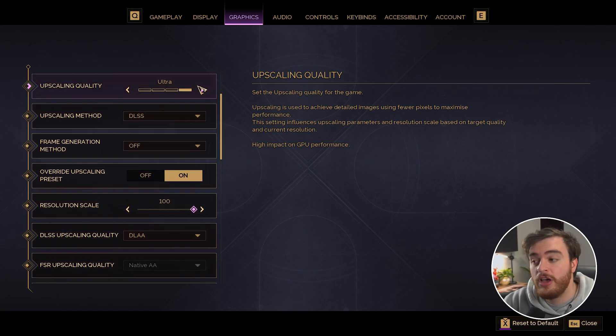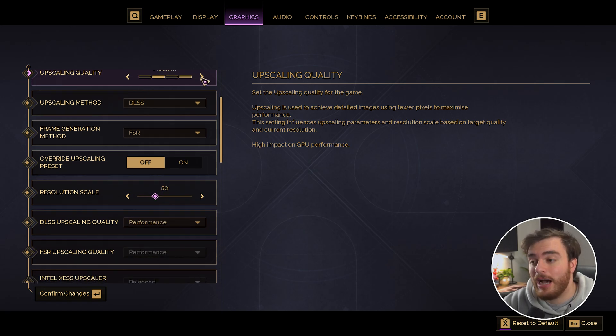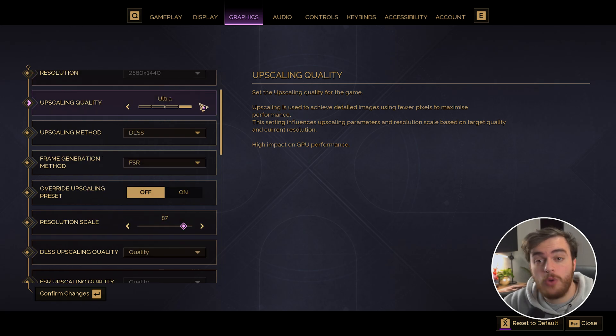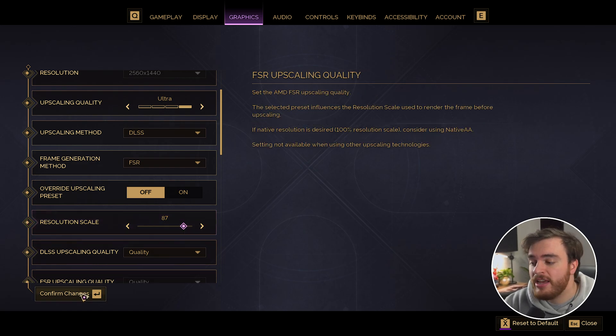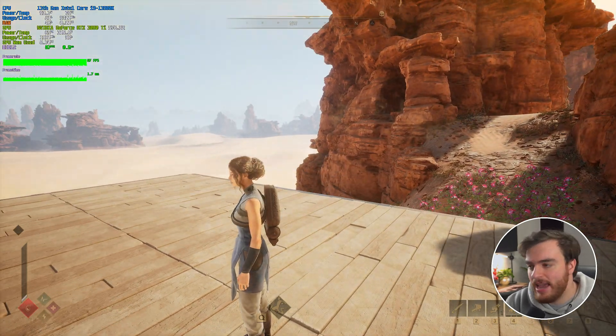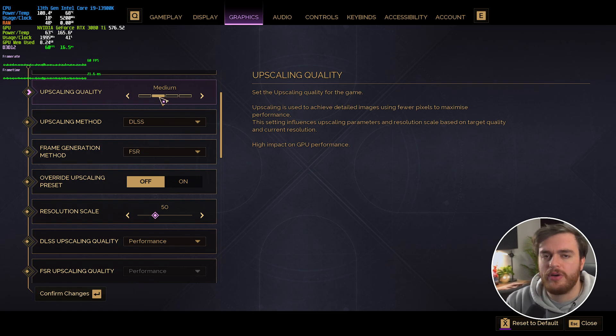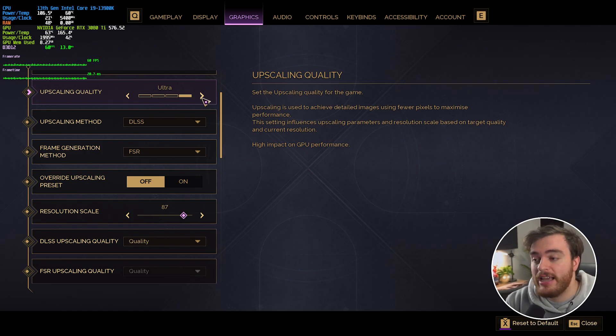By default, it chose ultra upscaling quality. This option may sound a bit confusing, but basically it changes all of the related options for all of the different upscaling methods. Having this set to ultra is usually the closest to native, rendering the game at almost full resolution, giving you a small performance bump compared to native or using native AA. However, if you need more performance, I'd recommend pushing this to high, or maybe medium, although going this low — especially at 1080p — you may notice some weird blurring and visual artifacts. Usually I'll play on ultra and only change this if necessary.